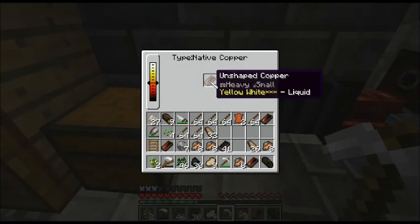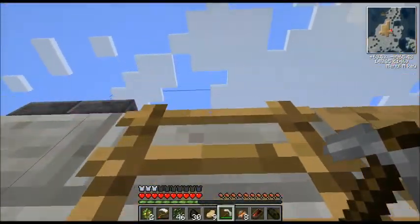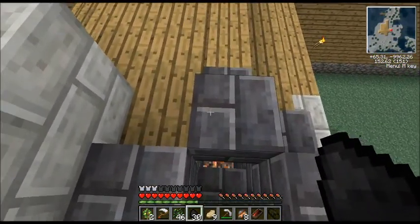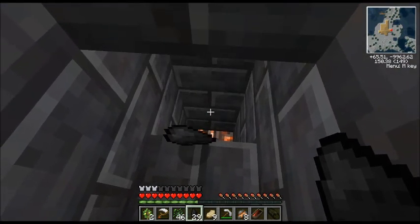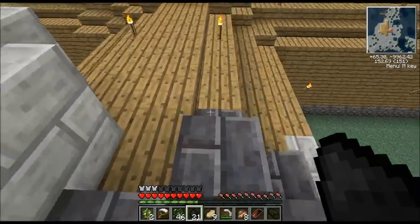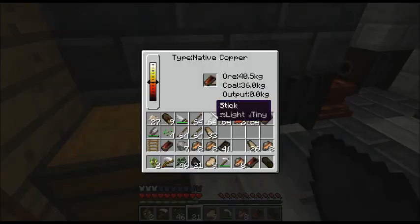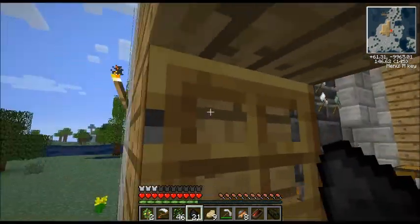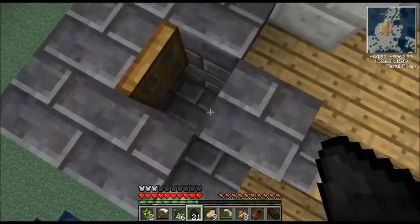Why are you not showing up as working now? Because coal didn't go down. I'm just going to pop back up here — there we go, now it's going. We're just going to be chugging along here. We have a lot of charcoal.